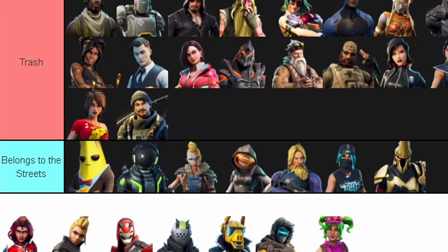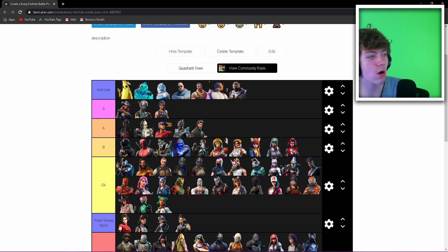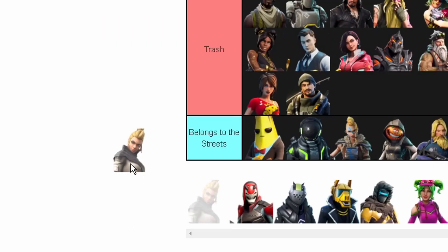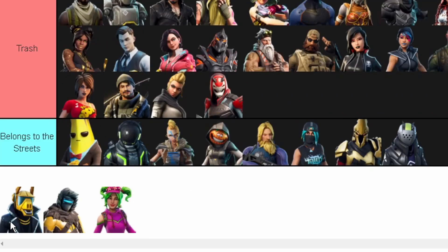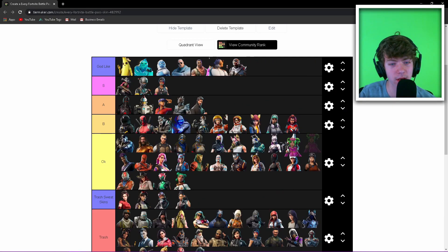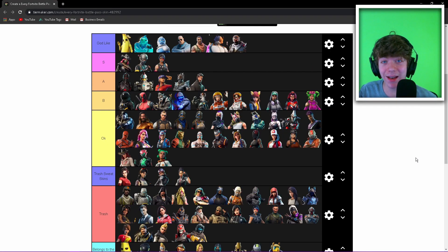There's an actually pretty cool skin — the OG superhero skin Valor — B tier. I don't even know this girl but she's Trash. Vendetta — Trash. Rust Lord season 10 — belongs to the streets. Technique rip-off — Trash sweat skin. Rip-off Black Knight, rip-off Rust Lord, rip-off DJ Yonder — belongs to the streets. Zoe — B tier, she was a pretty cool skin.